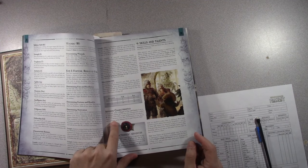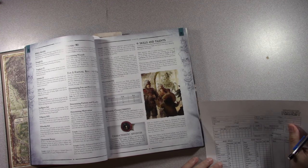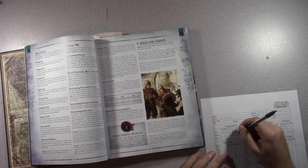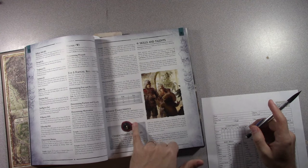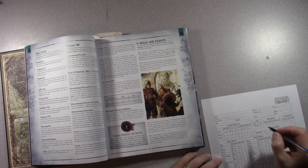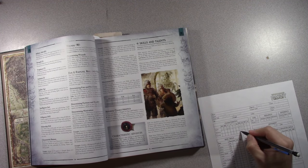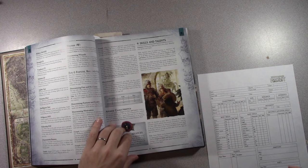I've got to allocate 5 advances across my career characteristics. My ballistic skill was 34, dex is 28, intelligence is 37. Since intelligence and dex are close to the next tier, I'm going to put 2 advances into dexterity and 3 advances into intelligence. That bumps dex to 30 and intelligence up to 40. I can think my way out of a problem, even if I can't fight my way out.